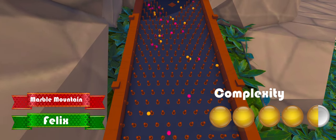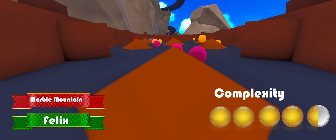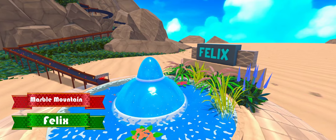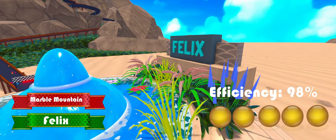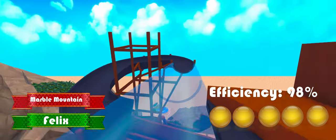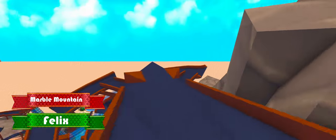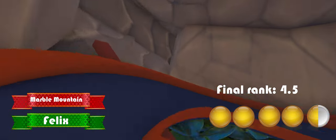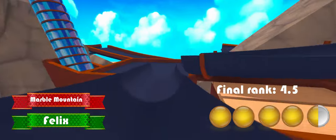There is an insane amount of creative obstacles, secret passages, railways, and reverse whirlpools, giving this map 4 and a half stars on complexity. At 100 marbles, this map has a whopping efficiency of 98%, giving it 5 stars on efficiency. All in all, this map gets 4 and a half stars in total, making it the best map we have reviewed yet. Good job Felix!